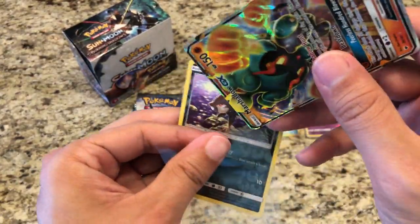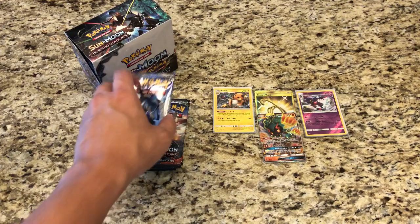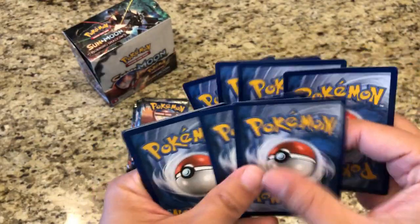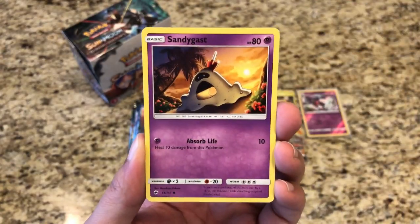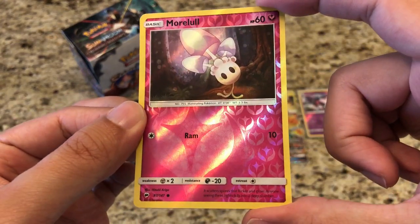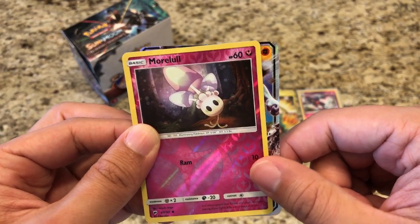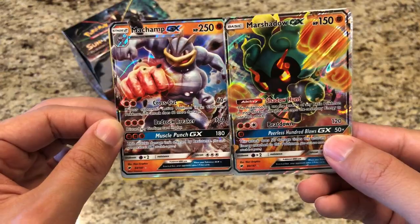Awesome great stuff — great start to this box. Pack nine: Crabrawler, Inkay, Ledyba, Caterpie, Sandygast, Water Energy, Seviper, Sophocles, Ribombee, Reverse Alolan Marowak — common. And we got two Ultras in a row! It is Machamp GX — yes it is. Machamp GX with Marshadow GX, two fighters! This box is starting off hot.